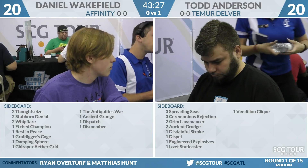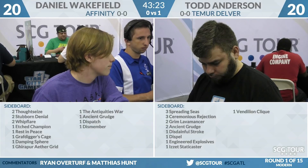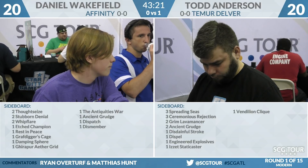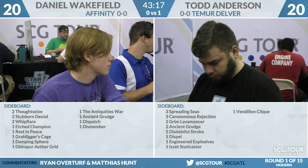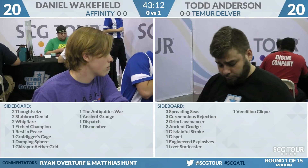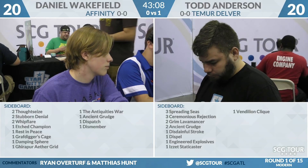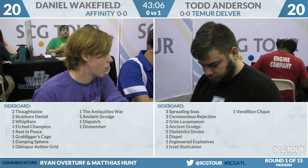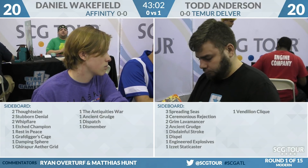Now Daniel's sideboard: two Thoughtseize, two Spell Snare, two Whipflare, a third Etched Champion, a Rest in Peace, Grafdigger's Cage, Damping Sphere, Ghirapur Aether Grid, a copy of the Antiquities War, an Ancient Grudge, a Dispatch, and a Dismember. Temur Delver is actually a deck that's a little hard to board against — cards that answer Young Pyromancer and Delver of Secrets don't answer Tarmogoyf and Hooting Mandrills very well.